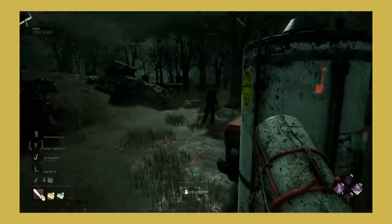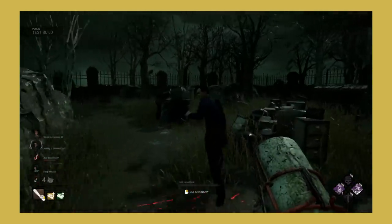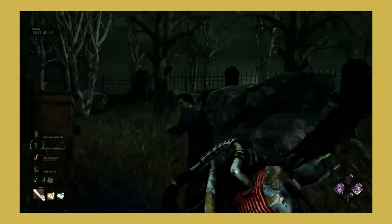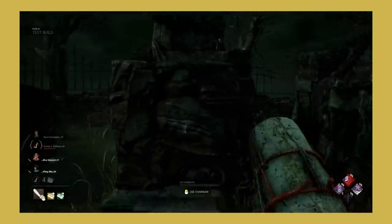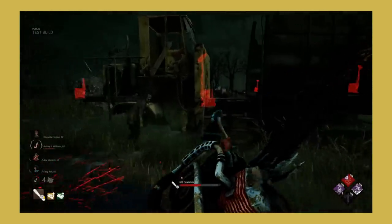Billy's engraving addons were his most fun addons and they were also pretty balanced. These addons were more than likely nerfed because they were used much more than all his other addons. The problem is these addons weren't used because they were overpowered, but because they were fun and because all of Billy's other addons are bad. There are two things I believe Behaviour should do instead of just nerfing his engravings: number one, give Billy an addon pass — he has some of the worst addons in the game, so it's no wonder why people gravitate to the only decent ones.